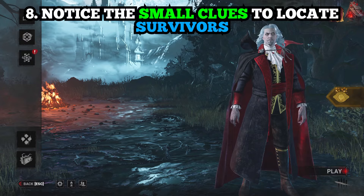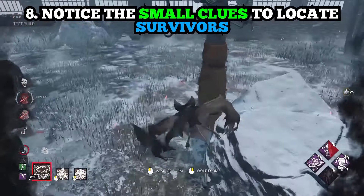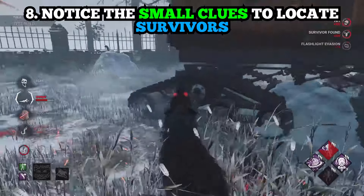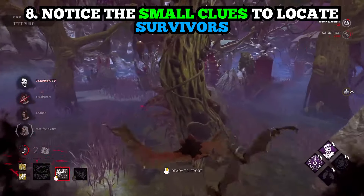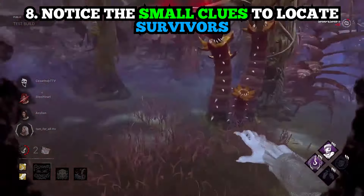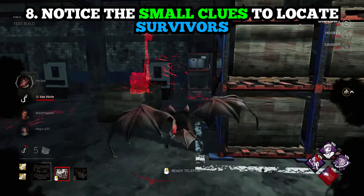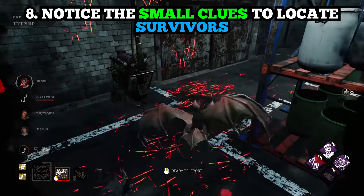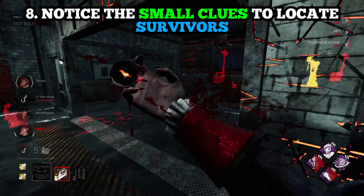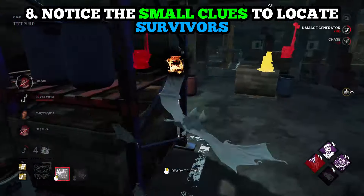Number eight kind of bounces off of number seven: watch the grass or listen for breathing and footsteps to help locate survivors. If you're on a swamp map or any map with grass, if you can see it shake a little bit, that means survivors are running into it. If the scratch marks stop, just stop and listen for the breathing. Also your model can collide with survivors — I've literally landed right on them and been able to get an easy down or a quick injure just from that collision, kind of like with Spirit.